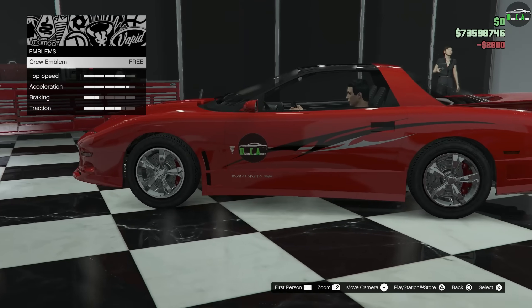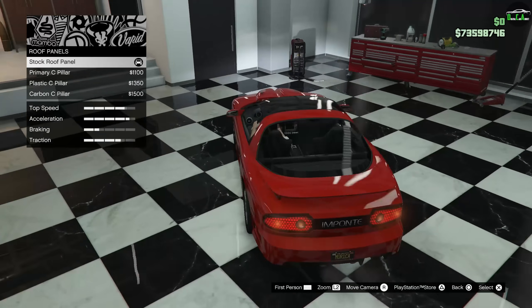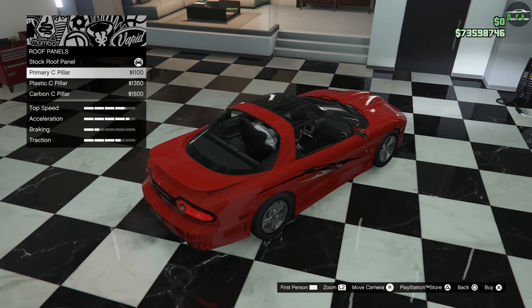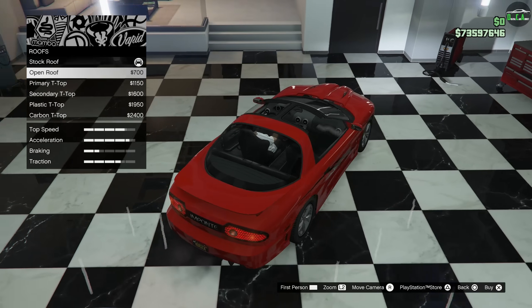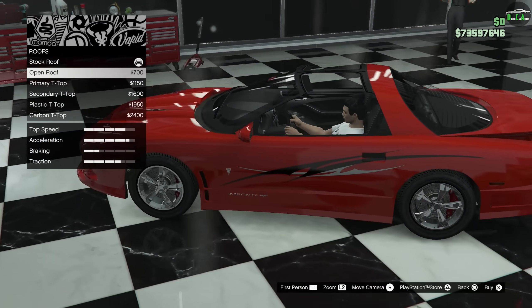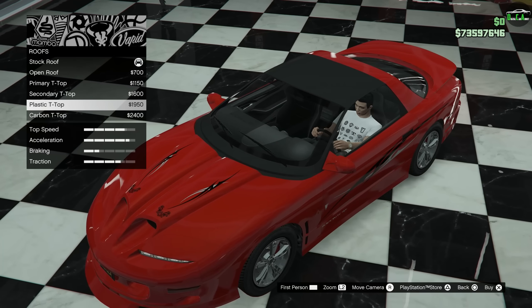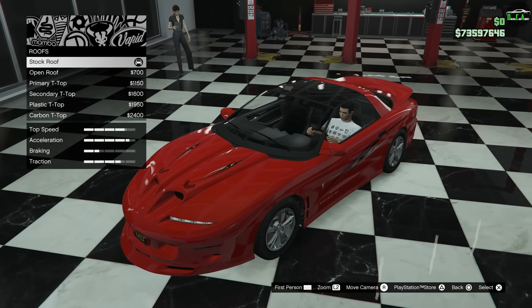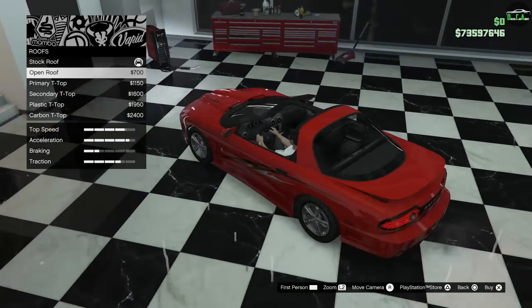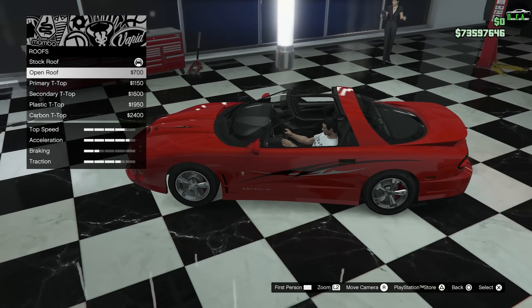The emblem goes on the door, offset further to the front — kind of interesting. For roof panels, there's a primary C-pillar, plastic C-pillar, and carbon C-pillar. Then under roof options, there's an open roof — oh, look at the T-tops! You can remove the T-top panels. That's awesome. There are also primary, secondary, carbon, and plastic options. We'll go ahead and open them up.